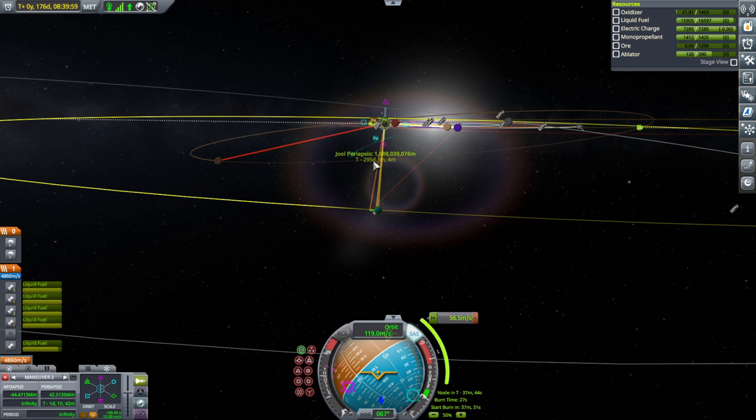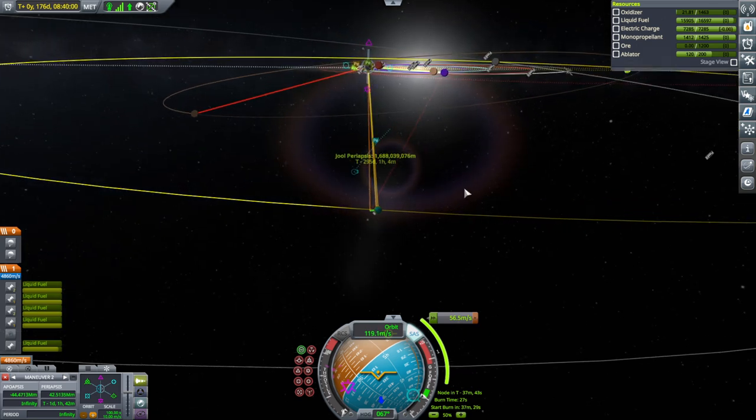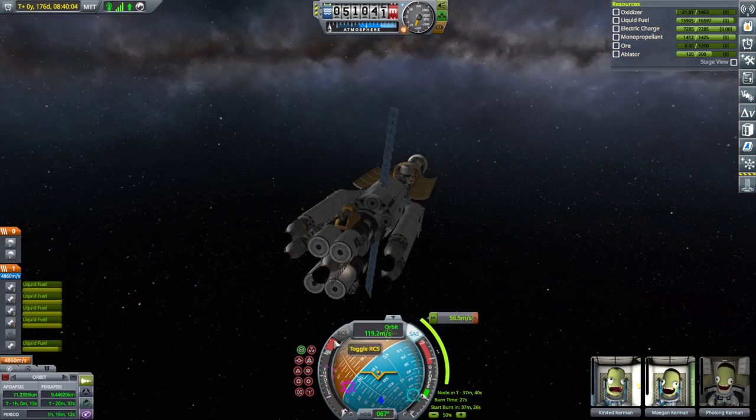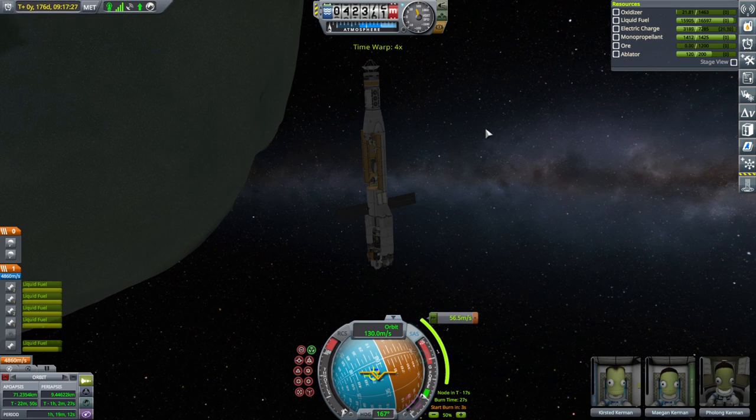It looks like we'll need a mid-course adjustment and this is going to cost a bundle, but we'll go with it for now. At least we'll get there. Okay, time for step one: exiting Minmus SOI.